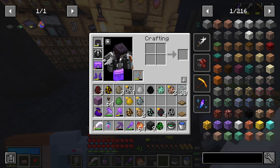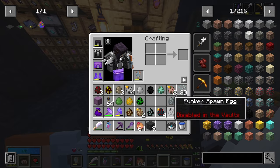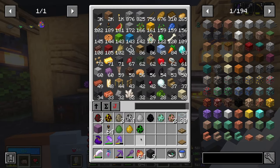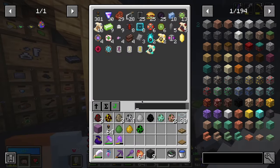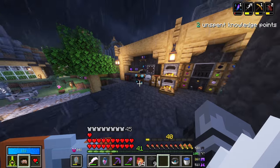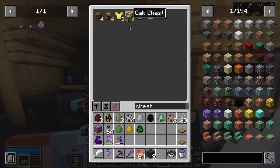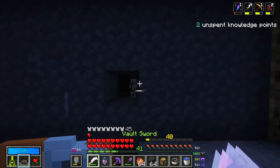Let's see what we get. Creeper for gunpowder. Blaze for blaze rods. Stray — not that useful. We actually got a lot of useful eggs here. I need some sort of chest — actually a special chest. I will use a less special chest, I suppose. This place is actually working already — yikes.